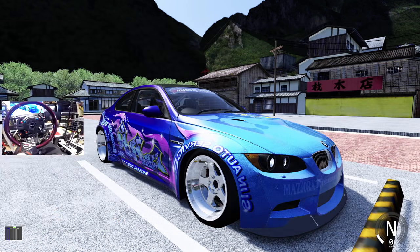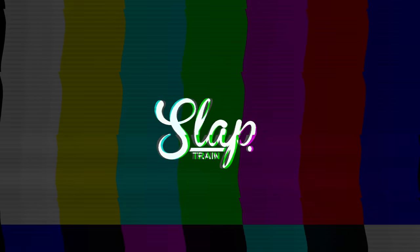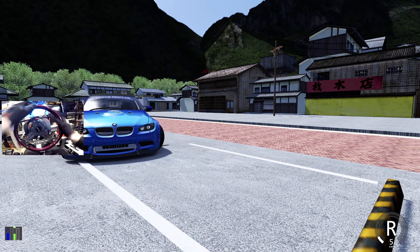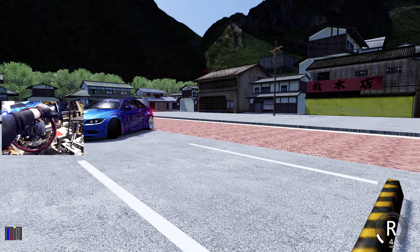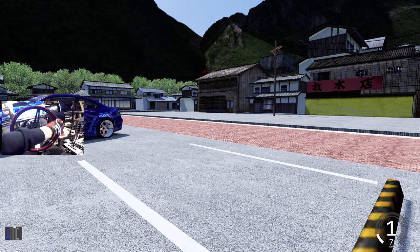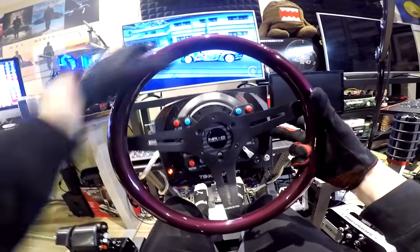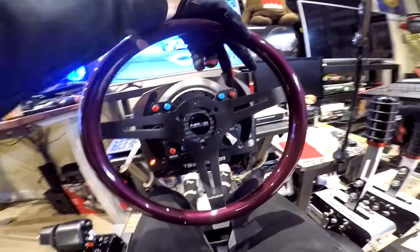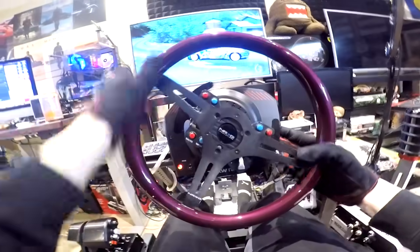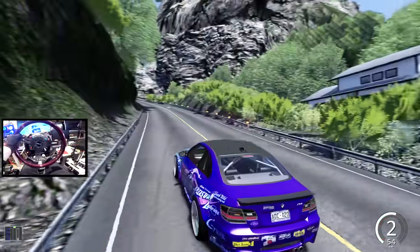Leave your riddles or dad jokes down below and of course don't forget to slap that like button. Here we go, first drive of the day — we're ripping on Fijimi Kaido. We have our 522 horsepower BMW E92, this thing is so damn clean. We also have our Thrustmaster TS-XW, our Sparco sequential gearbox, our Sparco handbrake with the dual setup, and our Thrustmaster TLCF pedals on our Next Level Racing rig.